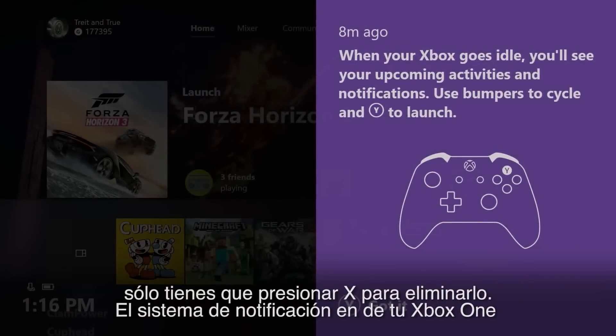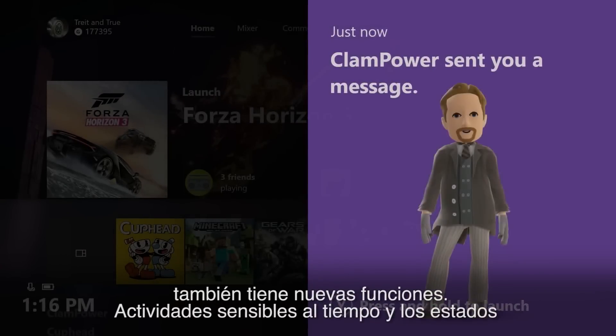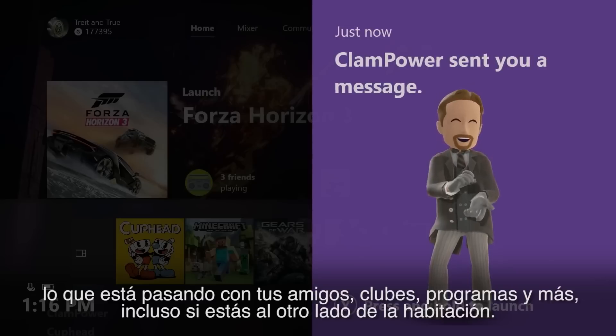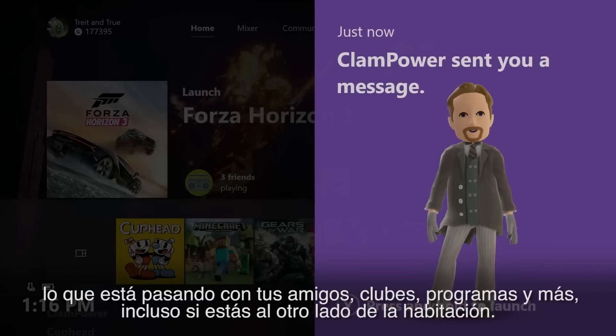The notification system on your Xbox One also gets some new functionality. Time-sensitive activities and statuses will now pop up when your console goes idle. You'll be able to keep up with what's going on with your friends, clubs, broadcasts, and more — even if you're across the room.